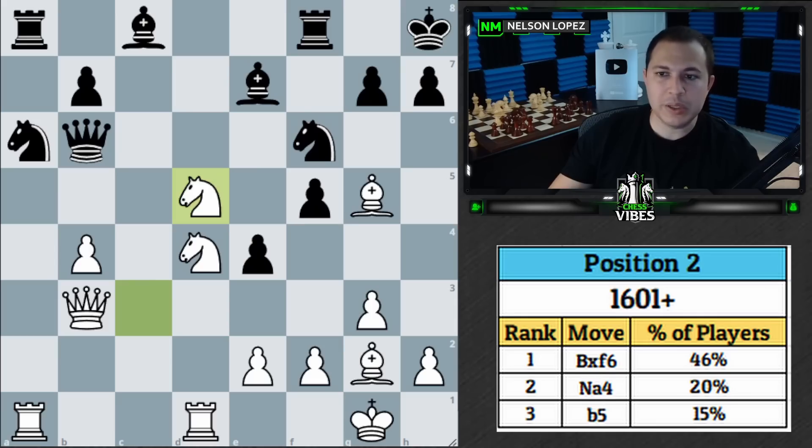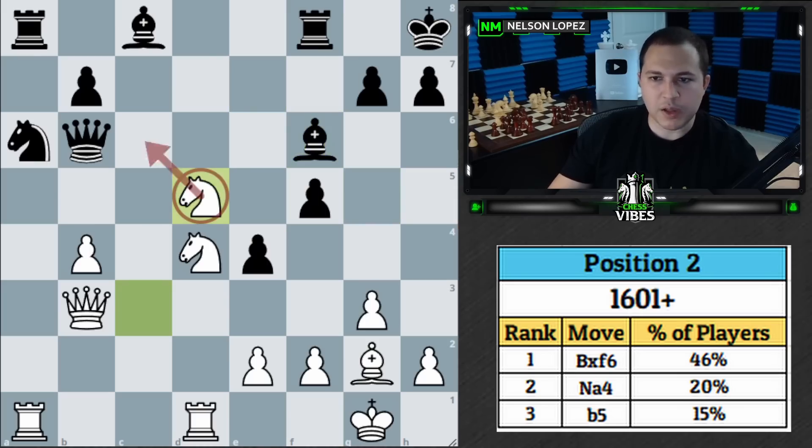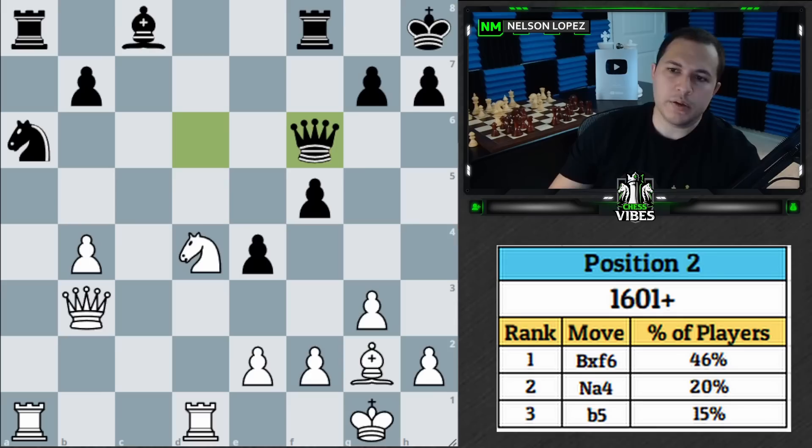This is a very common idea that many beginner and intermediate players fall for, so keep this in mind. Knight to d5 was bad — there was no way to save your piece. Bishop takes f6 was more of a middle-of-the-road move: not terrible, but not the best. The idea is black probably takes back, then you follow up with knight to d5 and get this trade. It kind of relieves pressure on the b4 pawn.